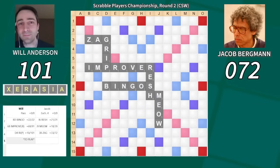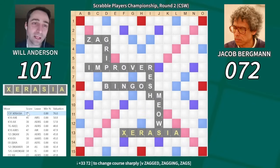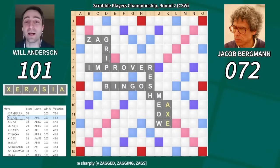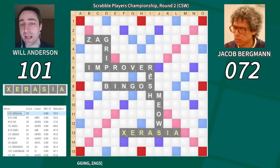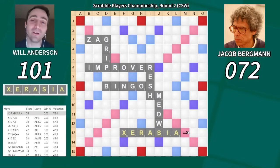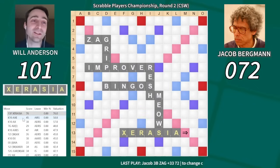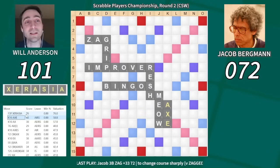Jake responds quickly with Zag. And here I have Zeresia on my rack. The options are bingoing for 76 — the only spot where it plays — or playing Axe for 45. The reason I wouldn't play Zeresia goes back to Resh: I'm reading that as Jake having another S. Playing Zeresia makes a huge S hook on the double word score, and it's going to be so bad so much of the time. If he has a bingo, it'll score well over 100 points with those extra 30 points from the hook. But ultimately I just couldn't stomach leaving 31 points on the board instead of playing Axe, so I went with the bingo.